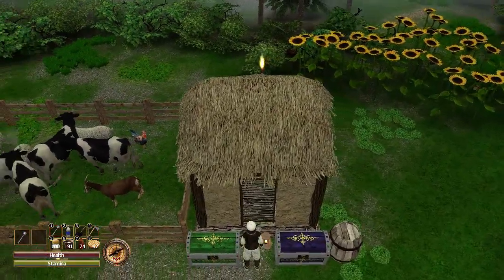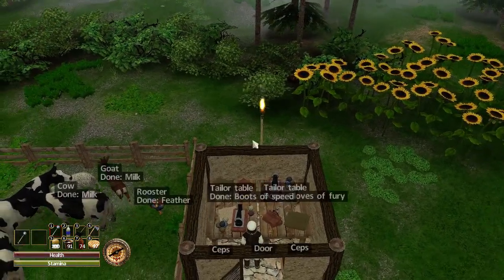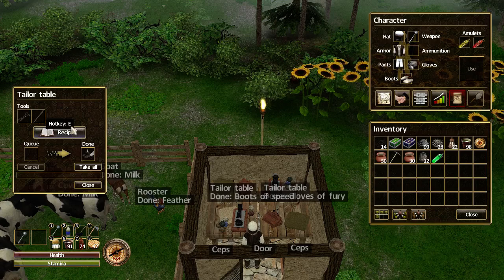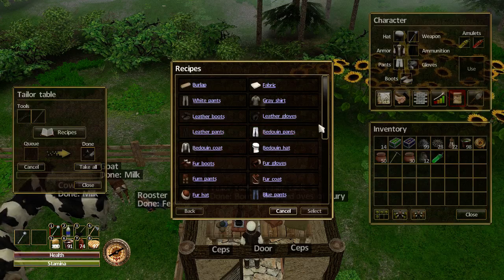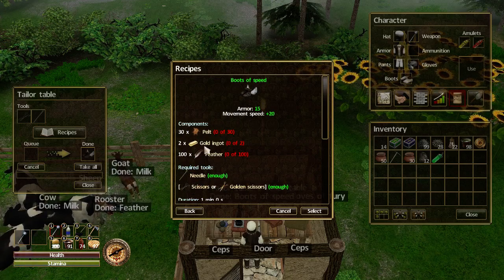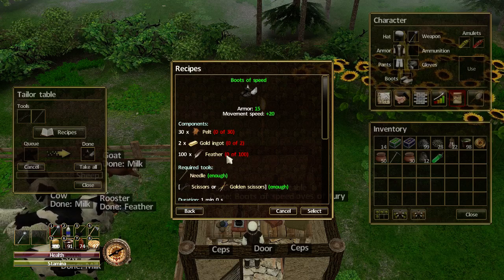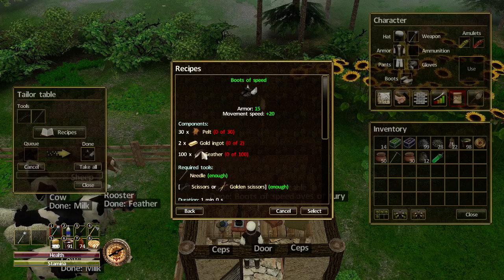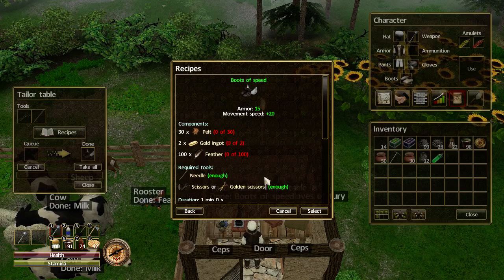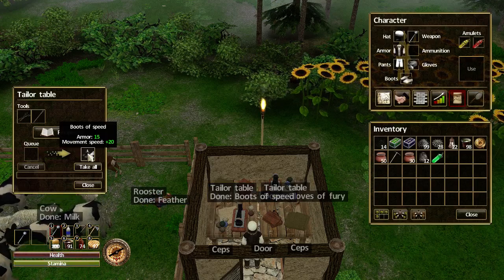These items unlock when you get to level 12, and you need to make them at the tailoring table. The recipe for the boots of speed is 30 pelts, 2 gold ingots, and 100 feathers. So you better start baiting that rooster up, and you better start smelting down them gold coins to get you the gold ingots. That will get you the boots of speed.